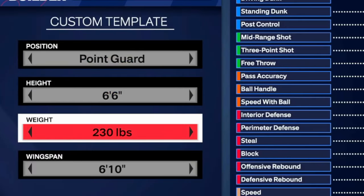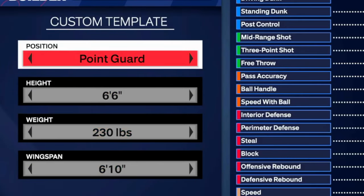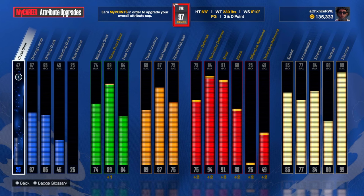6 foot 6, 230 pounds, 6 foot 10 wingspan, point guard position. I know what you're thinking. 230 pounds on a guard does sound a little crazy, right? But it's really not. I'm telling you right now, 230 pounds on this guard is what makes this guard so overpowered.